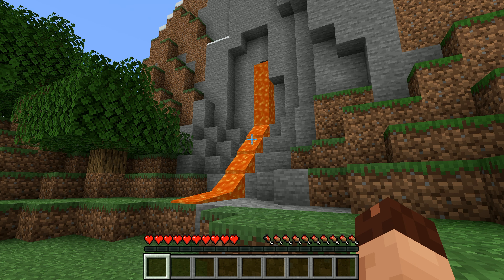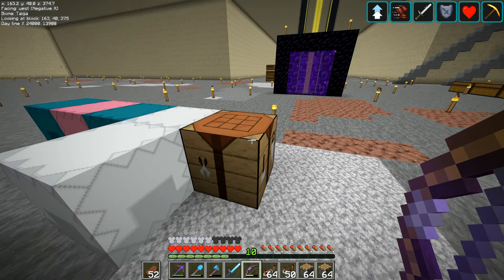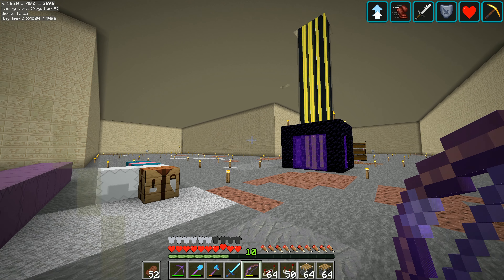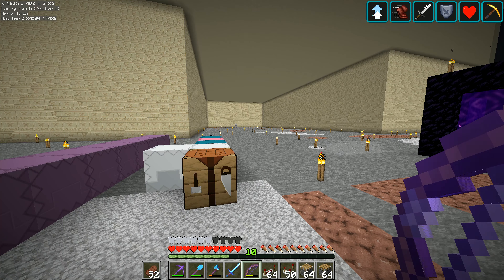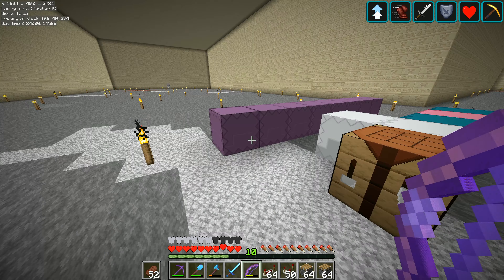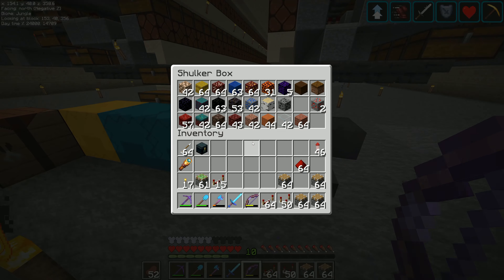Hey folks, it's Frithgar here. One word of advice: if you're growing oak trees to harvest leaves and then instamine them with the axe so the whole tree goes at once, don't remove all the leaves. Remove leaves on two sides and leave the middle — then the whole lot will mine off. If you take too many away, you'll have to mine every single block individually. I learned that the hard way.